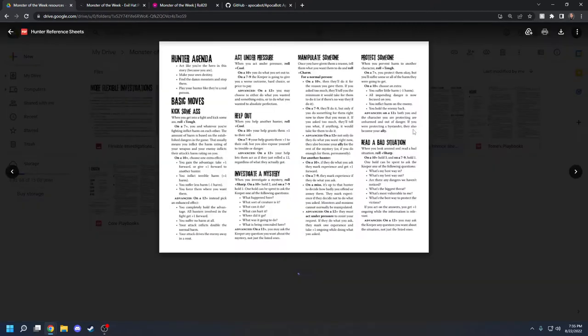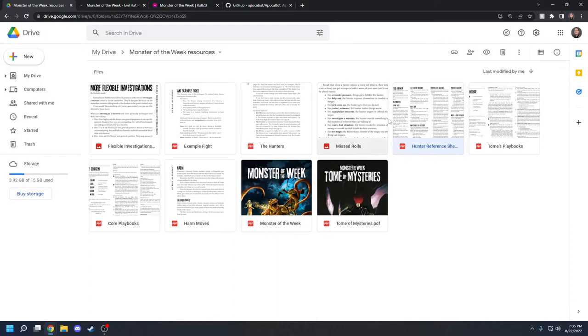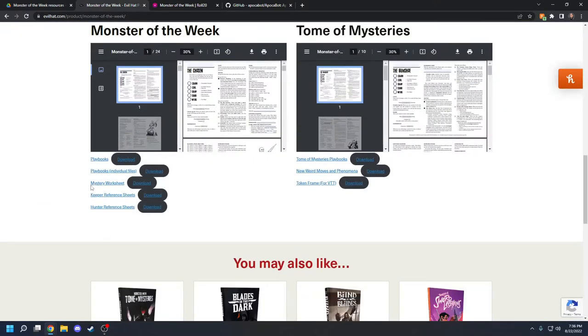Let's talk about the hunter reference sheet before we get into building a character. These hunter reference sheets are in the core rulebook, as well as on the Monster of the Week website where you can download them. There are also two keeper reference sheets and mystery worksheets for making adventures on your own. The playbooks are also available for free download. The Tome of Mysteries playbooks have some new weird moves and phenomena as well, but those are expansions — always optional.